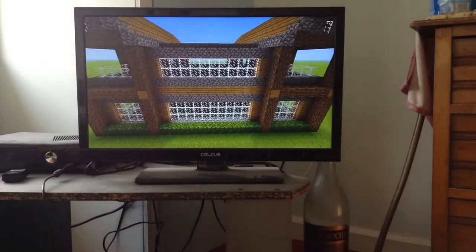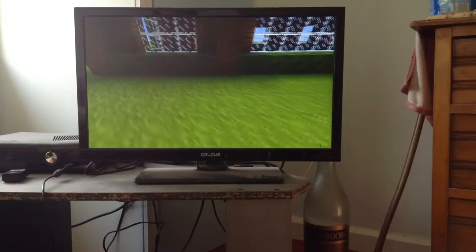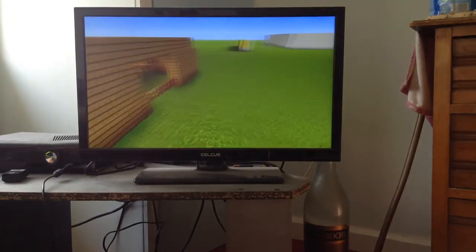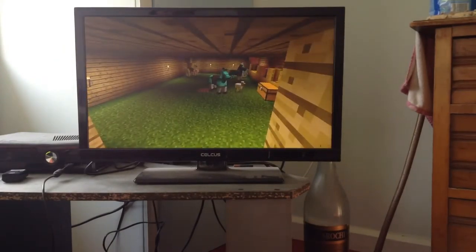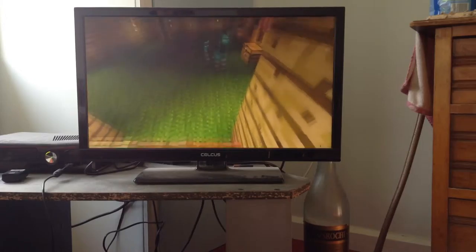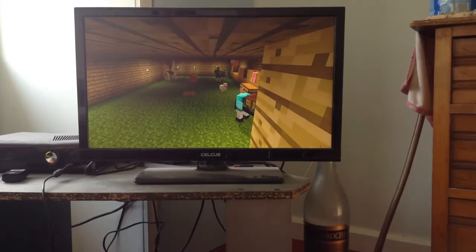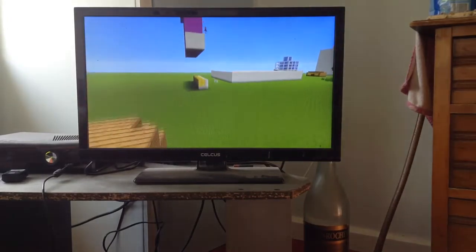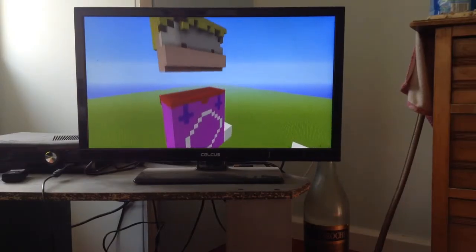We've got a really bad rip-off version of McDonald's. We've got Nate's mansion that does not have a floor or any interior. This is like a weed animal farm sanctuary thingy majiggy. It's Nate's absolutely epic Rain Man statue, which is his main skin.